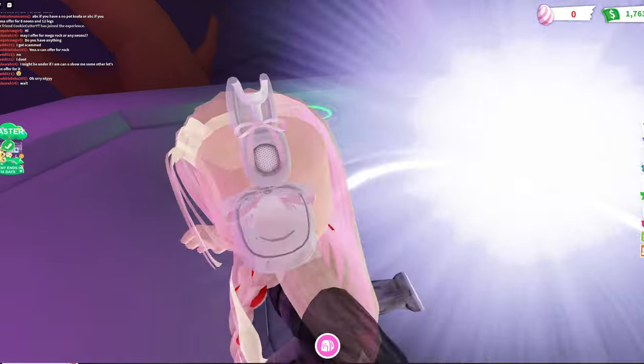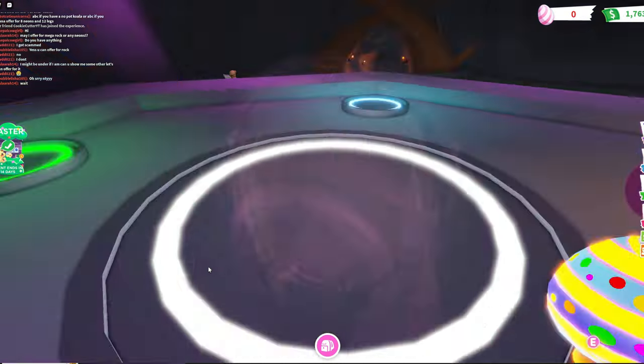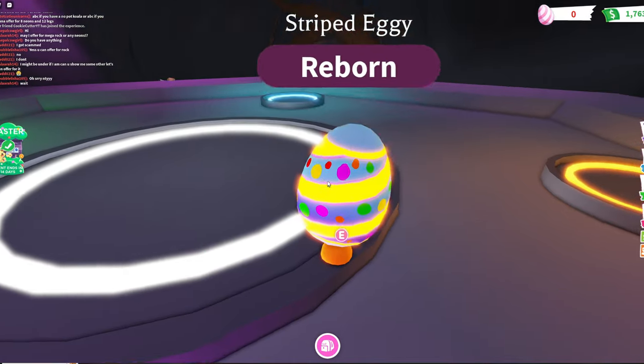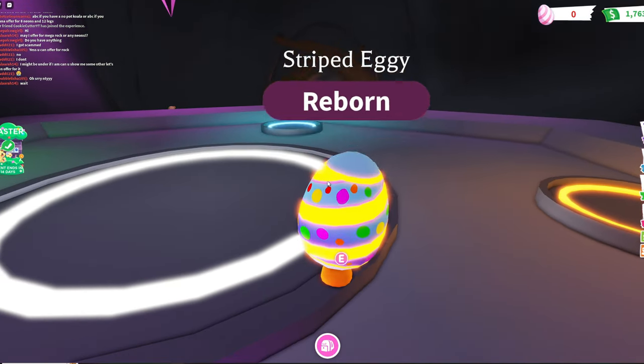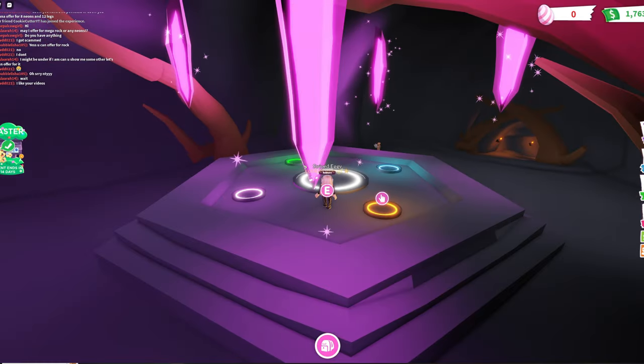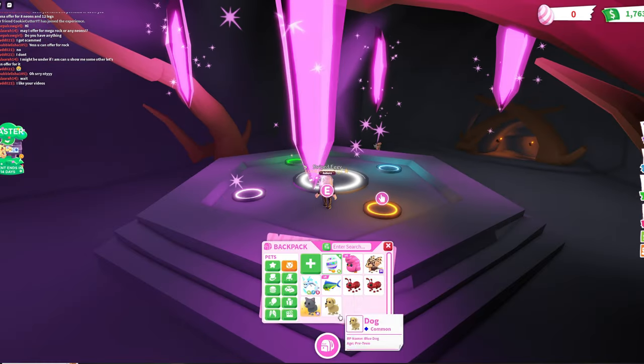What color is it going to be? Let's have a look. Can you guess the color? Well, if you guessed orange, you'd be correct — that is the color of the new striped eggy pet. Very cool pet, very nice. That is exactly what it looks like.